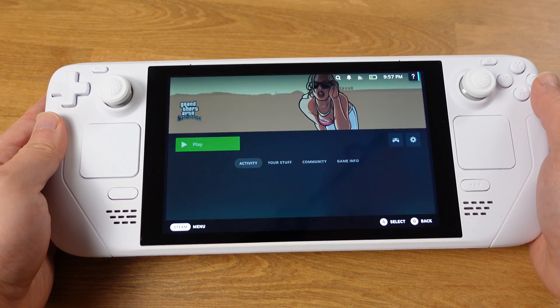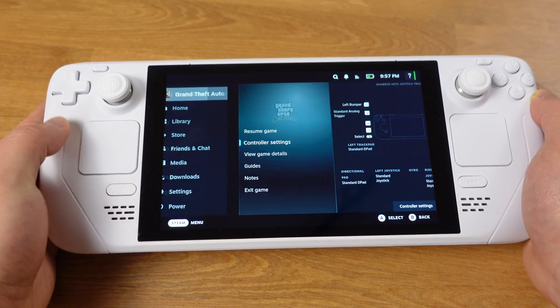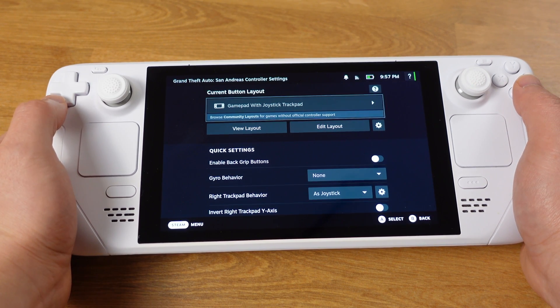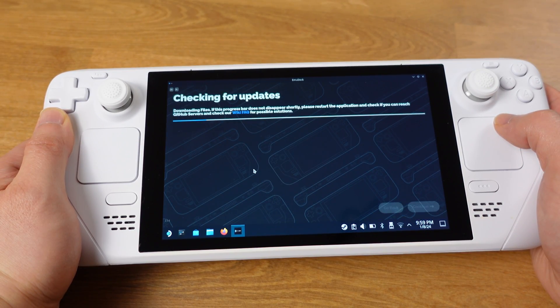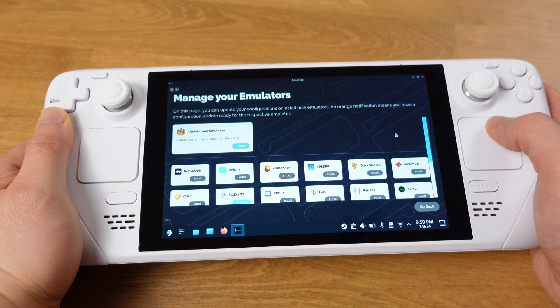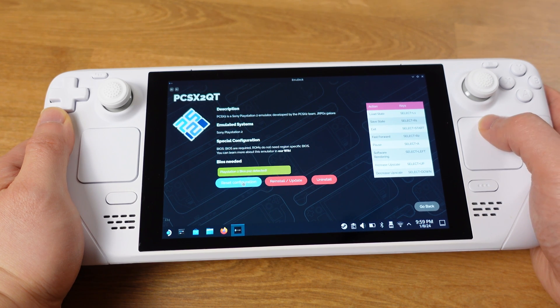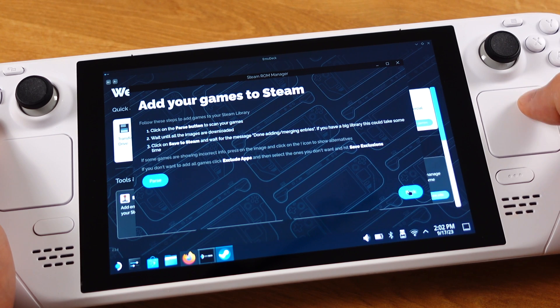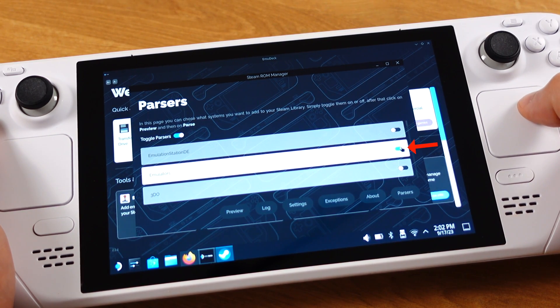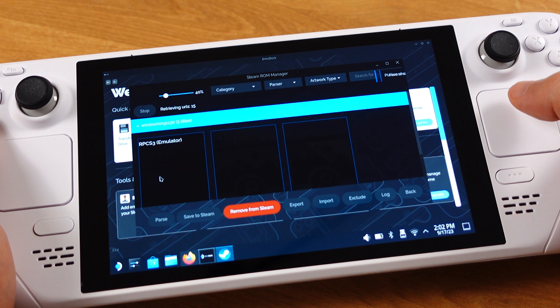If your controller is not working, the first thing you can do is launch your PS2 game, press the Steam button, and go to controller settings. Make sure the current button layout is set to Gamepad with Joystick Trackpad. If you still face controller issues, go to Desktop mode, open EmuDeck, then go to Manage Emulators. Click on PCSX2QT and then click Reset Configuration — this should fix your controller. If you keep getting the message 'please shut down Steam if it's running,' go back to the Steam ROM Manager Parsers page and make sure you turn on the emulator there. The reason for this message is that you turned on some emulators under Parsers but don't actually have any ROMs for those emulators on your Steam Deck. After turning on the correct emulator, clicking Parsers should work fine.